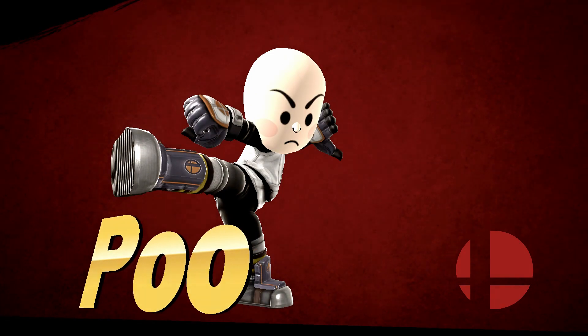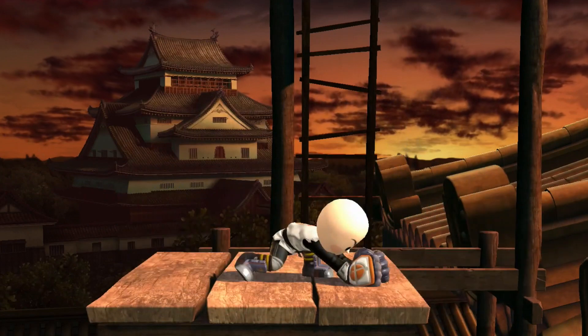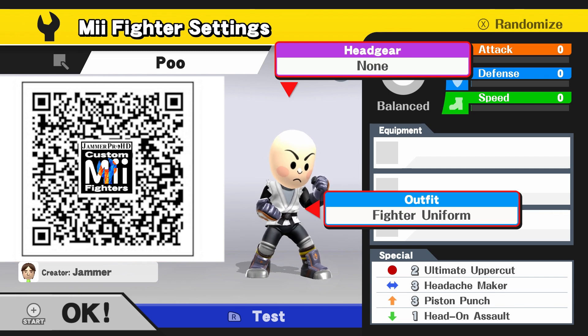Poo! For Poo, all you need is the fighter uniform outfit. Recommended customs are 2-3-3-1.